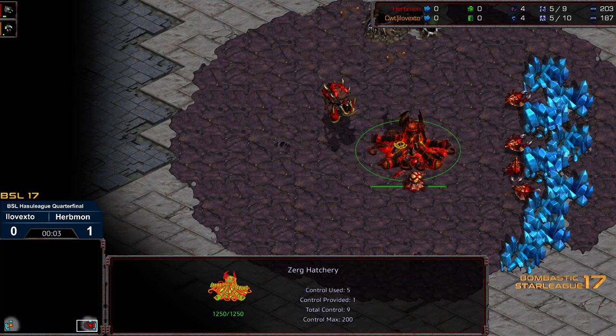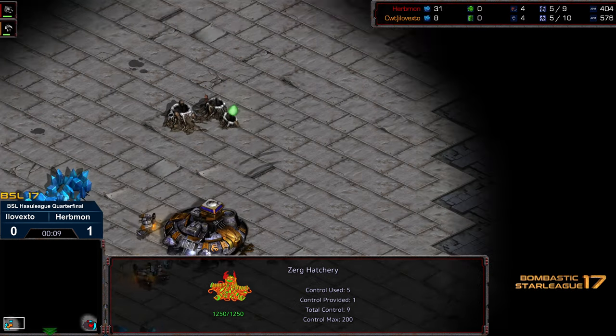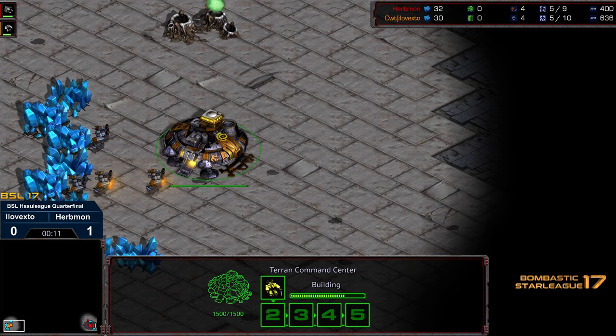Hey guys, welcome to another commentary done by Diggity. This is BSL 17 Hostile League quarterfinals, bottom right corner. We got Herbmon starting as the Red Zerg, bottom left corner. They've done a great job choosing colors, by the way. Orange Terran, bottom left corner. We have Isle of XTO.